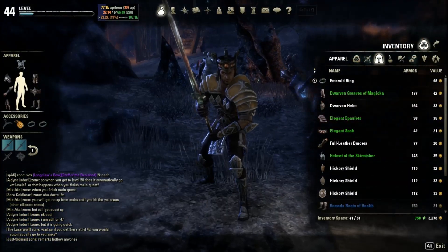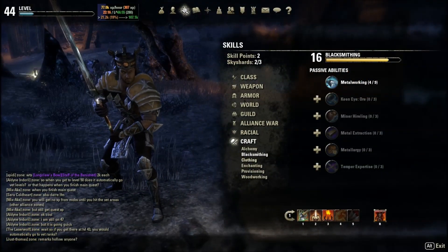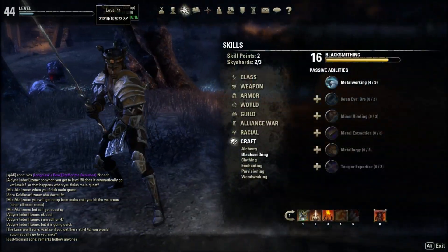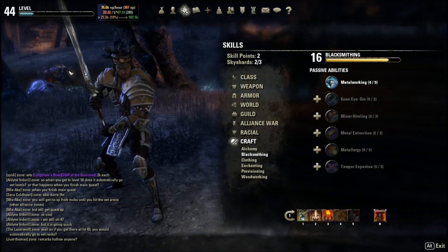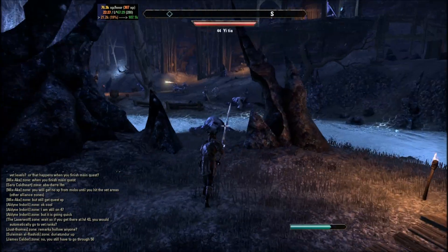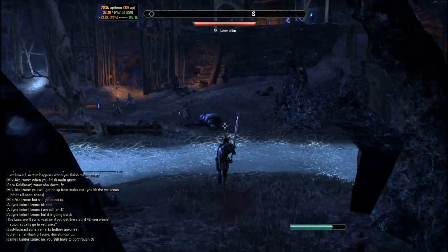What is going on guys, it's Koich, and I'm going to be showing you how to improve your blacksmithing, clothing, and woodworking under the main skill line craft. This is mainly for people who have higher level accounts and want to improve their crafting skills on a lower account, and there are two ways to do this.